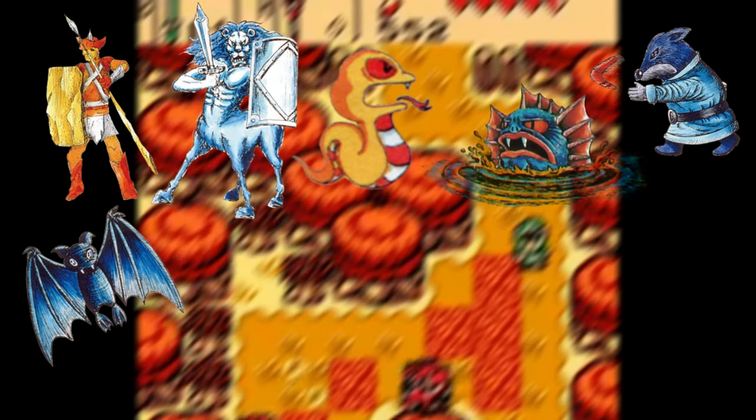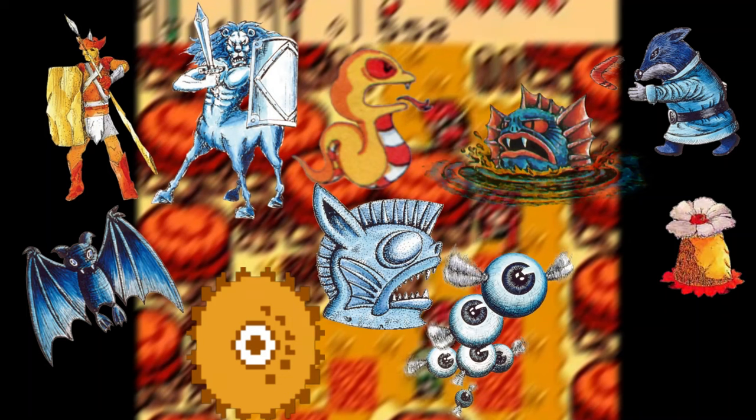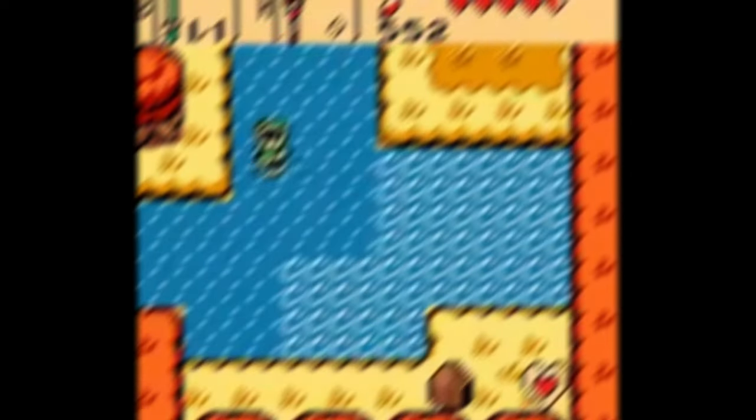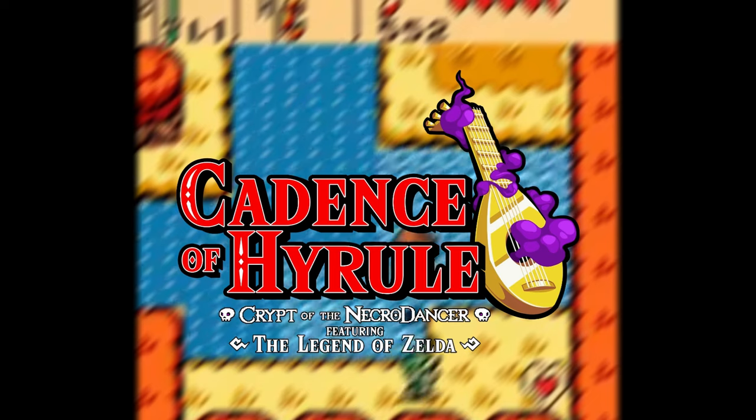The last two videos we covered Armos, Lynels, Rope, Zora Enemy, Goria, Heese, Dig Dogger, Stone Statues, Peahats, Hatra, and Wizropes, making that 11 out of the 36 total enemies elaborated on. Along with the 20 main games in the series, I'll be adding in Cadence of Hyrule due to the extensive list of enemies from throughout the series.